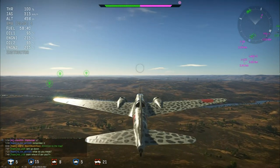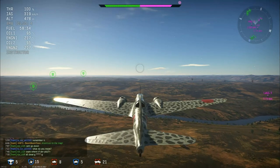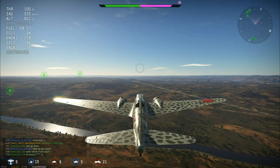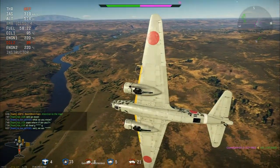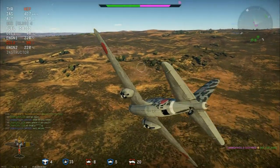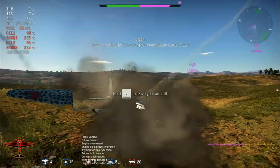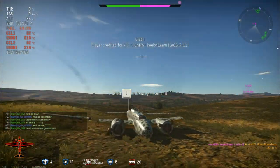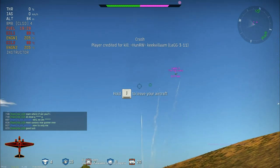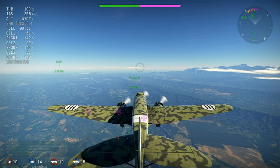Eleven of the F222.1s were constructed, and then the F222.01 was a prototype for the plane in this dev blog — the F222.2. It had a redesigned, longer nose section, which is why you can see in the dev blog this thing has quite a huge nose. It also had better engines — the Gnome Rhone 14N-11 engines — and dihedral plates on the outer wing panels, which you can also see in the dev blog. 24 aircraft of the .2 were delivered, making it the mainstay of the series.